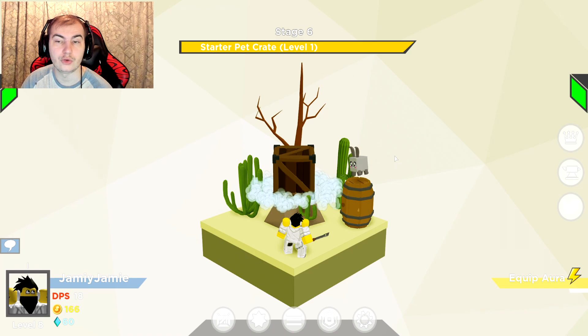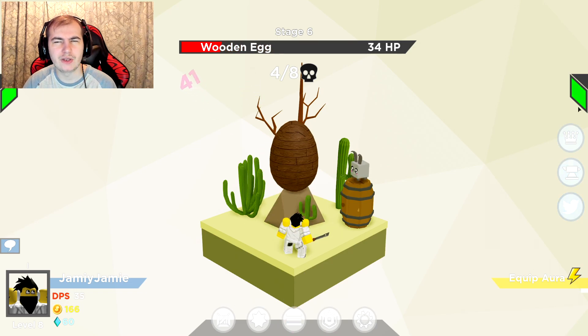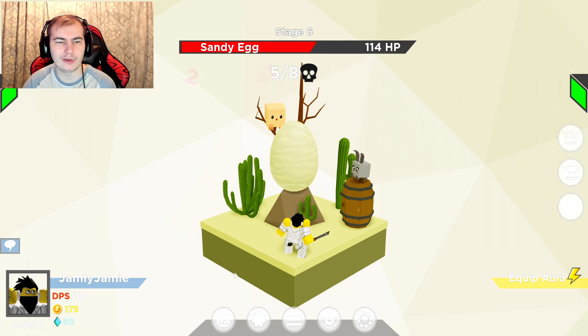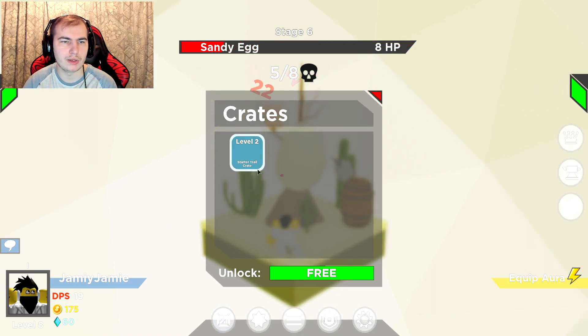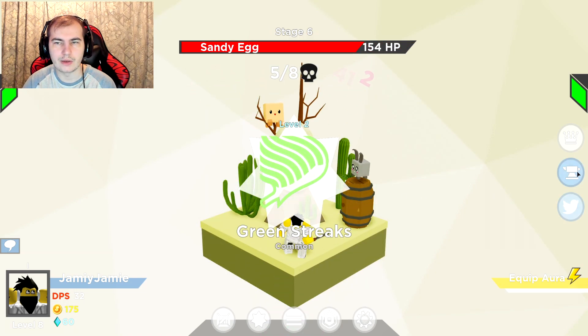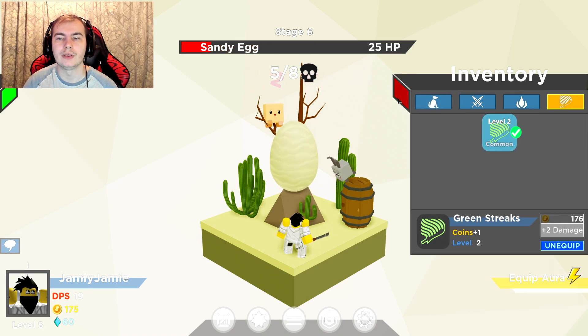I get another pet — I don't know how many pets I can equip. Might as well do it. Orange Spunk — kind of an interesting choice of names. Equip — yeah, I can equip two. This one sucks compared to the other one, but oh well. This one's free as well — nice. Now let me go equip that one. That one's a trail — I get plus one coin.